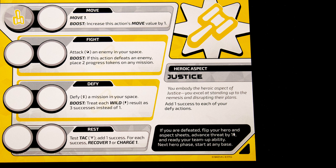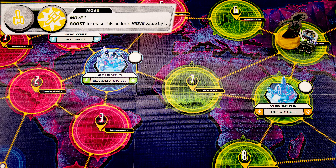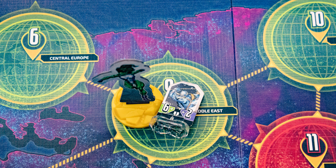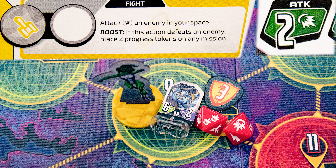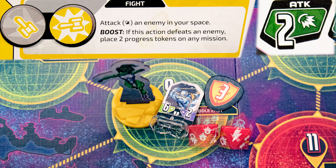On your turn you get three actions, one for each of your aspect tokens. To take an action, you place an aspect token in one of the slots and follow the written instructions. If you use the colored aspect token, you gain the boost — so here we would move one, and then move two with the boost. To fight, you need an enemy in your region. Roll dice equal to your character's attack score. Each of these symbols does one damage to the monster. The second attack rolls a wild card symbol, so it also does three damage.